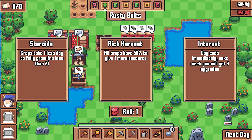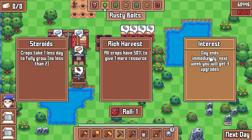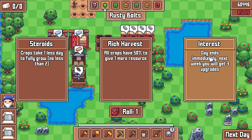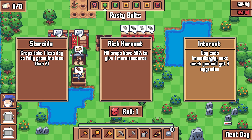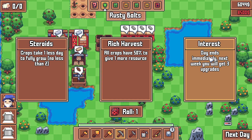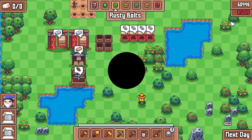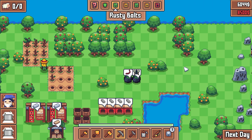Welcome to week three, day two. Oh, it's our upgrade day. If only I had more money. Day end — oh, I thought it was going to end the entire week. Interest day ends immediately. Next week, you will get three upgrades. So I miss out on an upgrade for this week and an entire day's worth of productivity. But I could get one upgrade this week and three next week — one additional upgrade overall. I think we're going to do that. Missing one day of productivity will be just fine, and we'll get extra upgrades in the future.